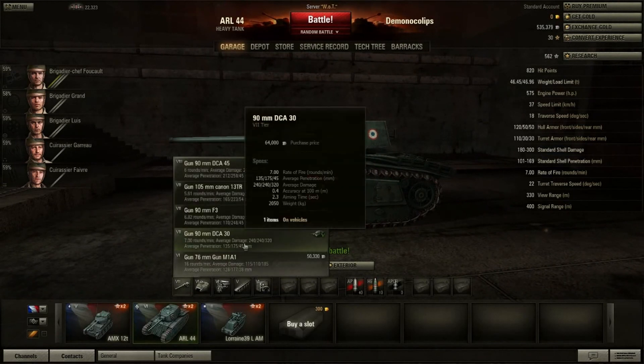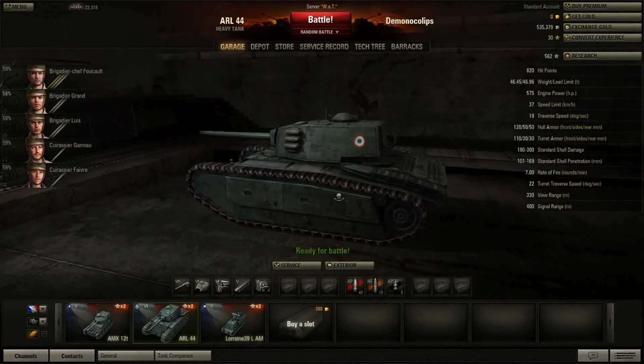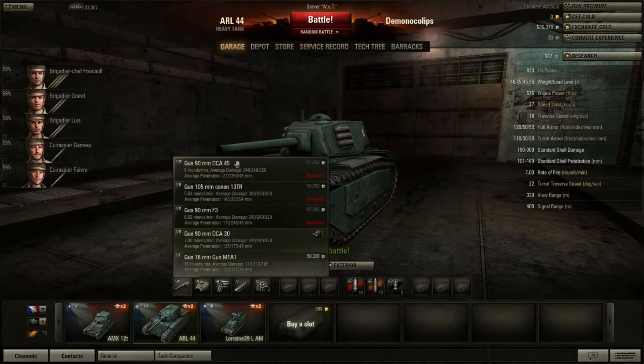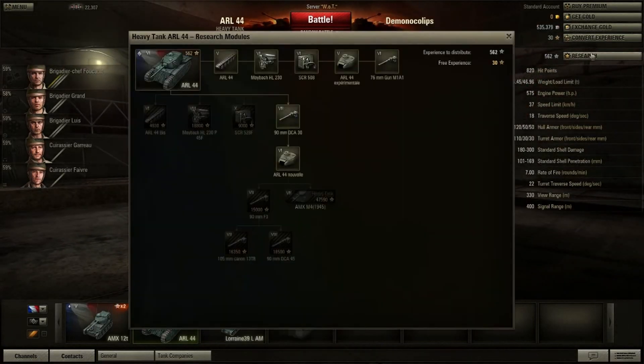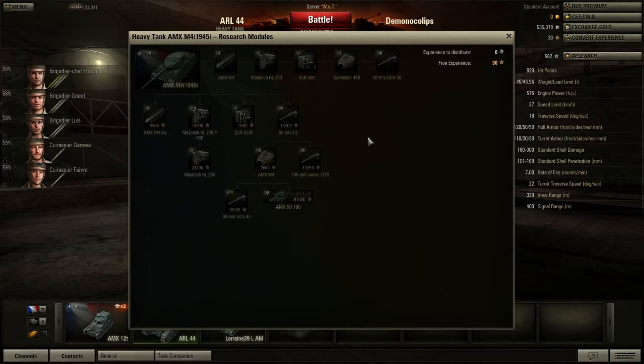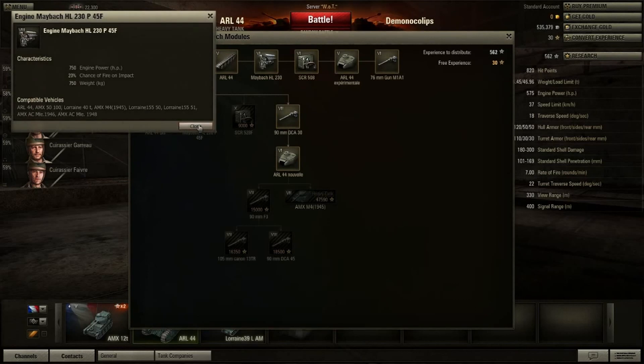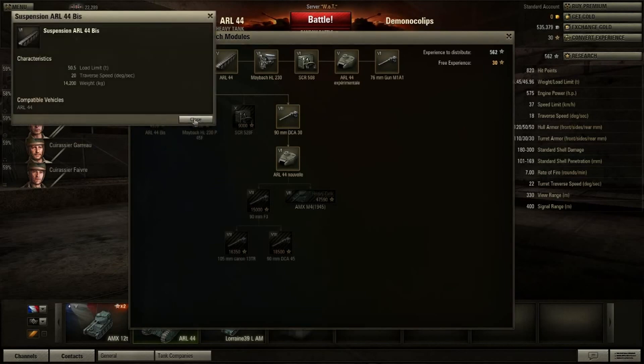The ARL 44 stock — so long as you remember to get the 90mm — I'd give it a 7 out of 10. I'm going to stick with the 90mm and then the 105. The big thing about the 105 is that you can use it stock with the AMX M4, and you can use the 90mm DCA 45 as soon as you get the turret upgrade. So you want to make sure you get as much unlocked as possible. There's a universal engine and a universal radio involved too.